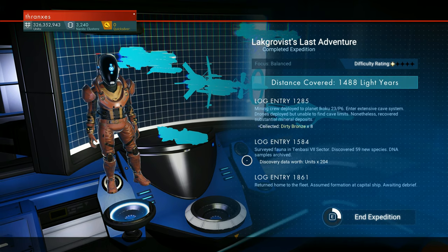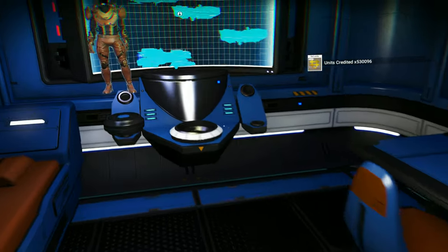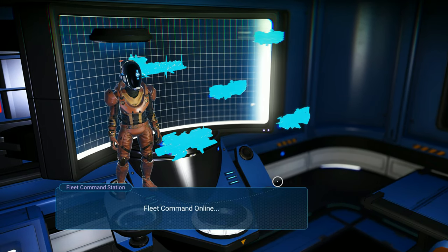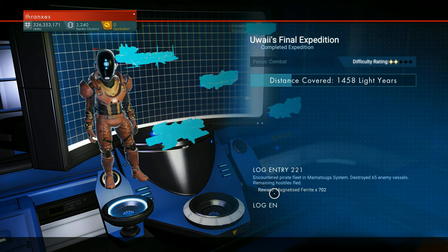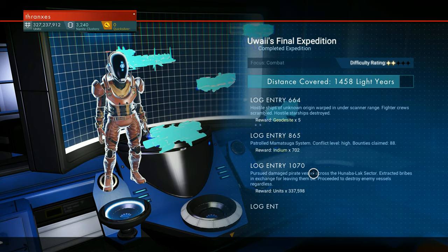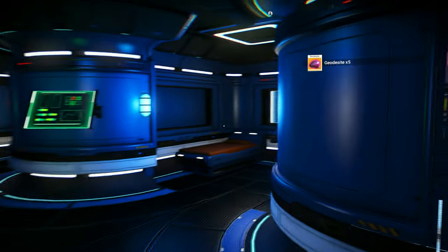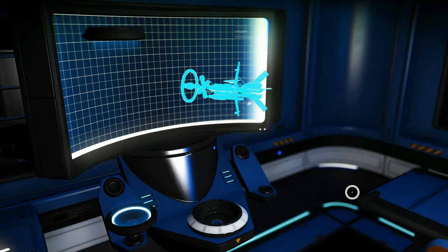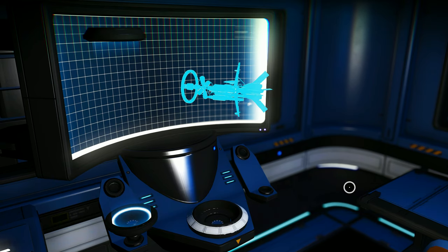Dirty bronze — I like that dirty bronze. That is another item I believe that we need gases to construct. And 1.1 million units — making serious money. Magnetized ferrite — not a lot of it, though. Some geodesite, indium. I'd rather get indium than activated indium, so that's at least good. And then we have the one single science ship — debrief commander.